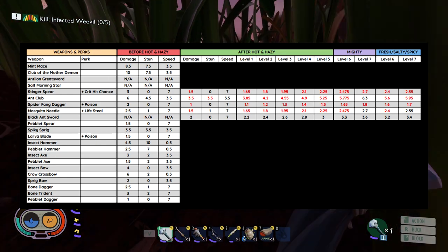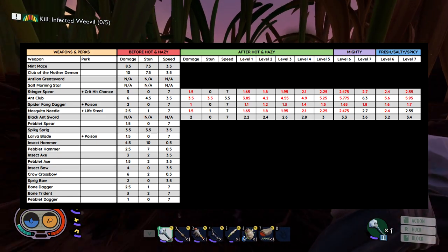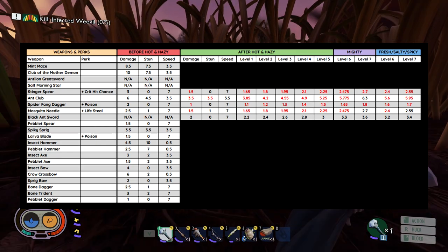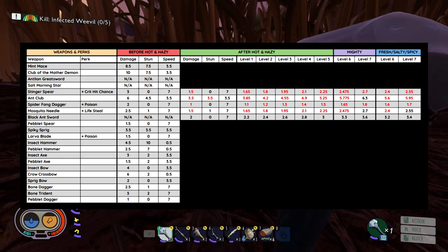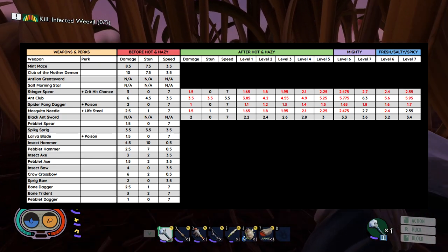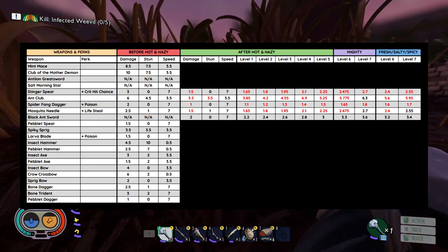Next up we have the Tier 2 melee weapons. This includes the Stinger Spear, the Ant Club, the Spider Fang Dagger, the Mosquito Needle, and the Black Ant Sword. The Stinger Spear had its damage reduced by 50%, and even when fully leveled up it will not reach its previous damage amount. The Ant Club has had its damage and stun reduced — the damage significantly — and you're going to need to get to level 7 in order to reach its previous damage capability.